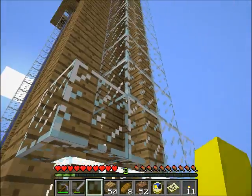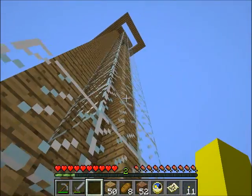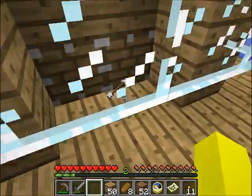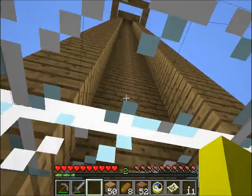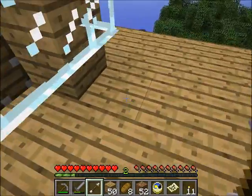That was a skeleton falling from the sky — I'm sad I missed it, not that you'd be able to see much. That's the only real major downside of this glass wall: you can see pretty well from there, but then they can land on my face. But now I have an arrow — woohoo.